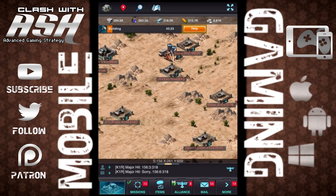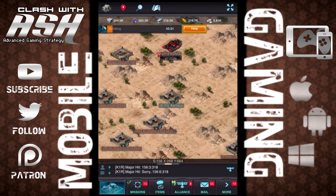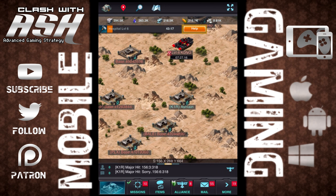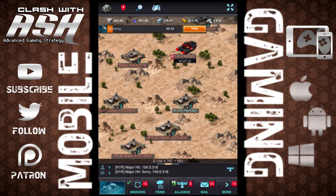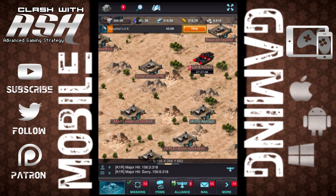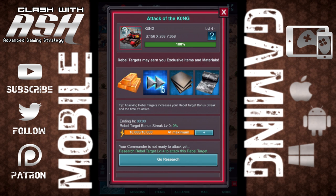For the first time, we're going to take a look at the global map here. It takes a second to load, and then all these other bases pop up. Here I am — K1R, which is my alliance — Ashlane. So you can see my base over here, and you can see nearby bases. You can see a convoy. This is kind of like our battle map, so we're in the commander's seat.